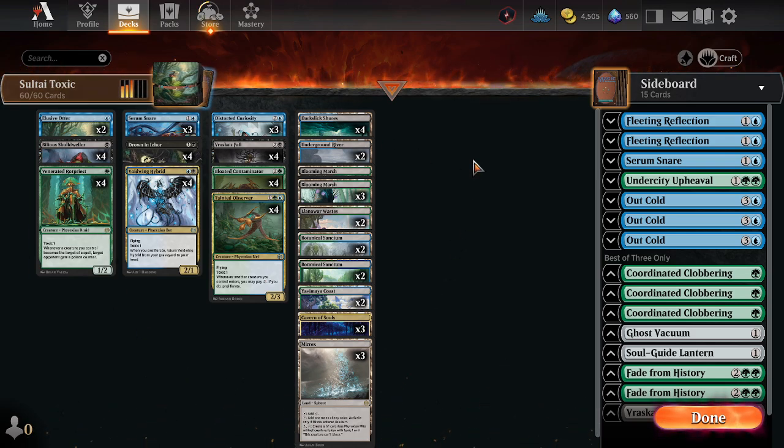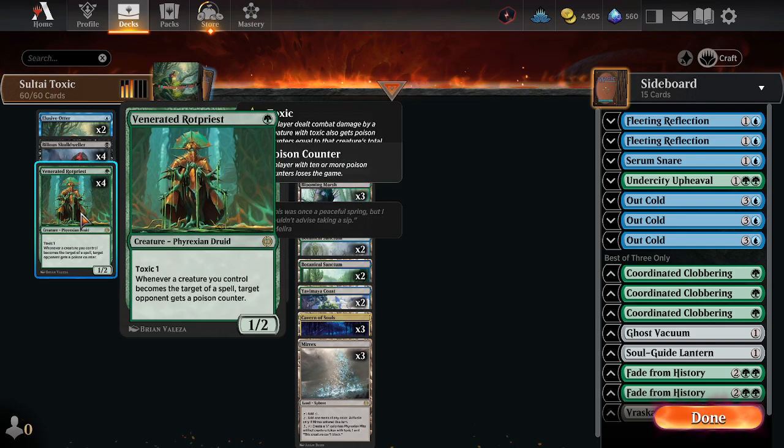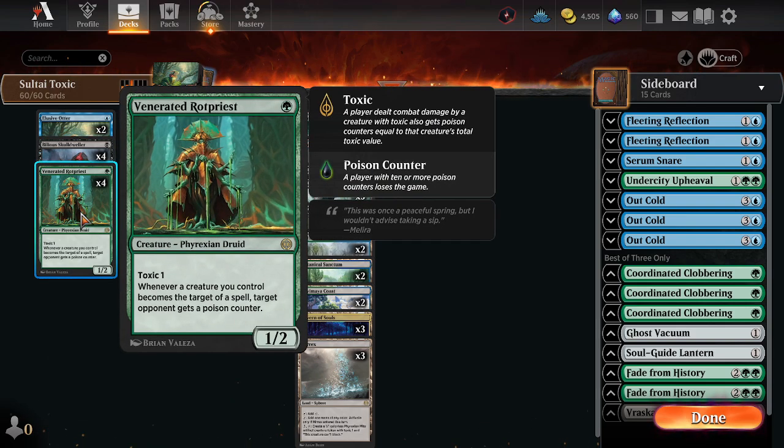I don't know if this has been done before, but here is the game plan. We have our 1-drops: the Bilious Skull Dweller, a 1/1 Deathtouch Toxic 1, which seems good on the blocks and on the attacks. Our Venerated Rot Priests deliver extra poison counters just by targeting your creatures — you or your opponent can target it, and as a reward, your opponent gets poison counters.